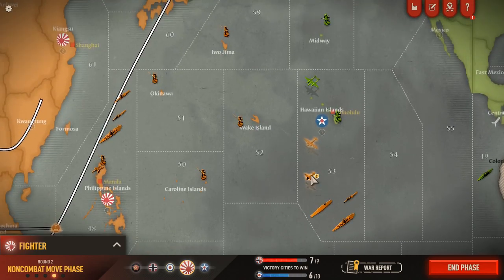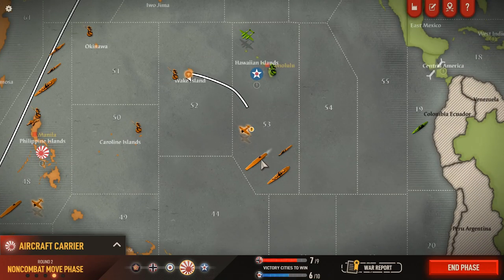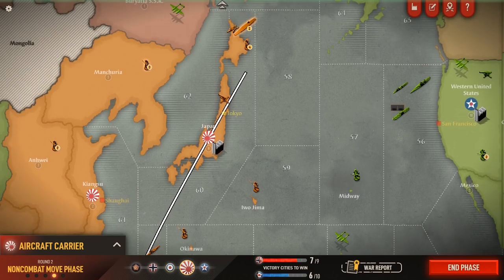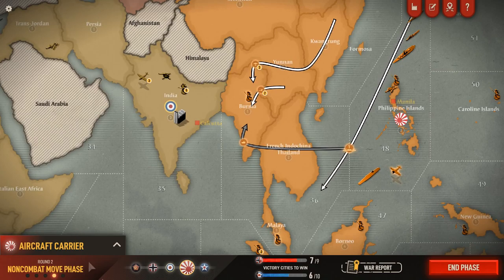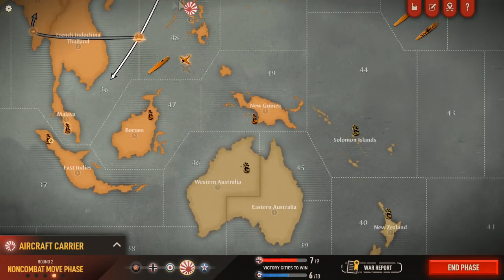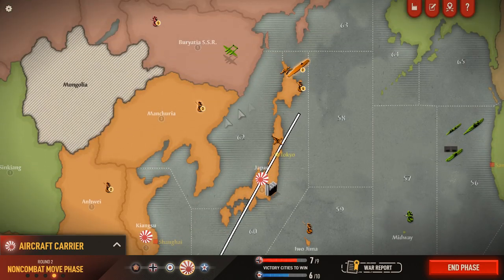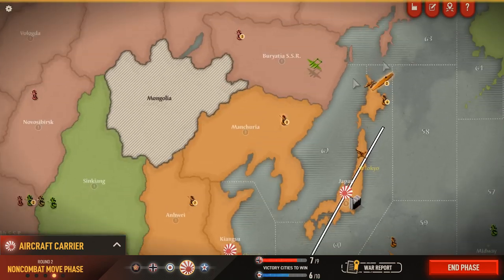I need to buy another transport — that's what I'm missing. This bomber needs to fly back to a base — we'll fly it back to Wake Island. These fighters can probably stay here since we've got a carrier in the hex. What I really should do is Japan should buy an industrial production facility on the Asian mainland — that's really what I need. We'll see if we can finish off China or if the Allies stop moving their troops away from China.